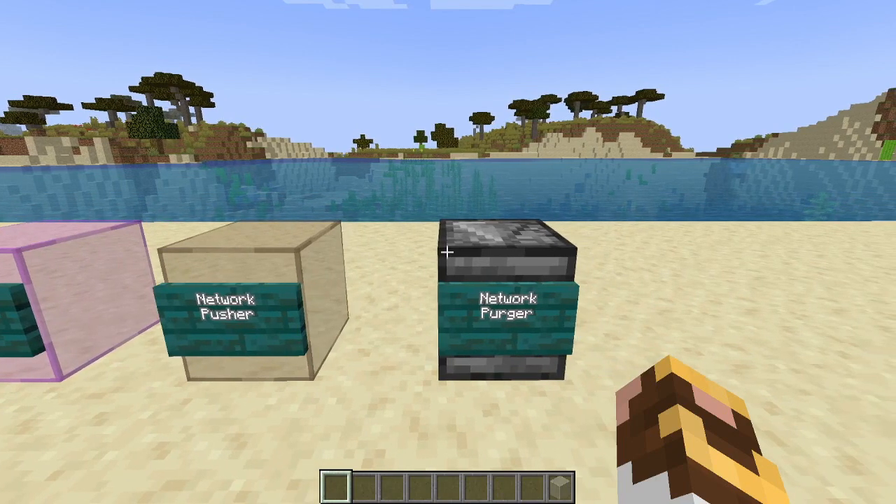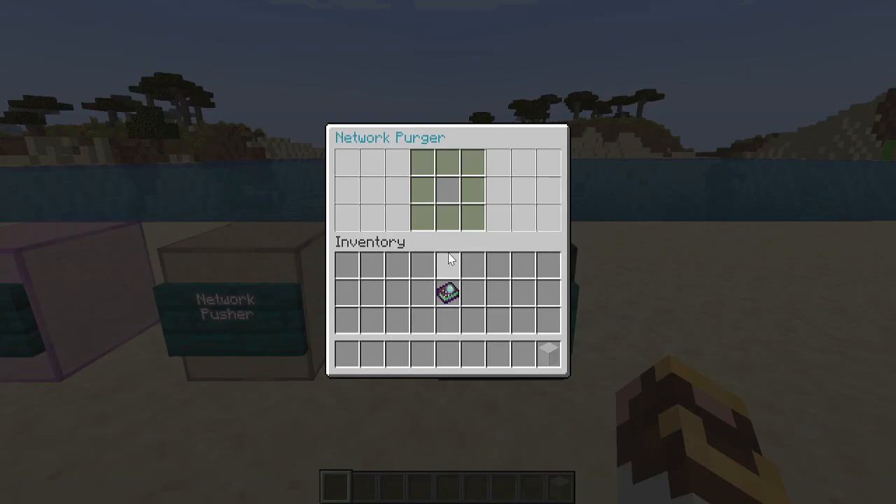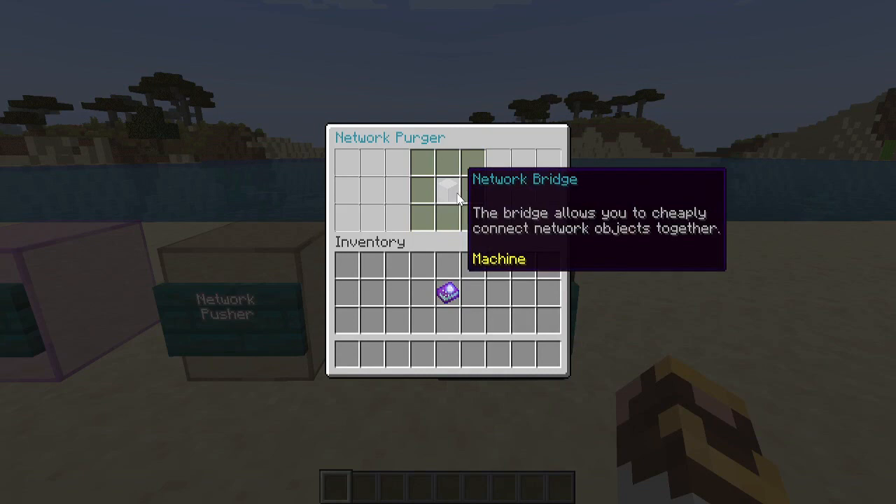Finally, there's the network purger. It functions similarly to a trash can, but the difference is a trash can can be set to only accept overflow. With cargo, excess gets diverted to the trash can. With the network purger, anything matching the item type in the network gets trashed — all of it. If you put 25 million cobblestone in, it'll pull it all out given enough time, so monitor carefully to avoid losing items you want to keep.